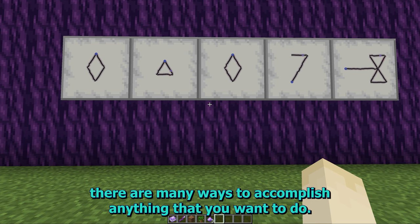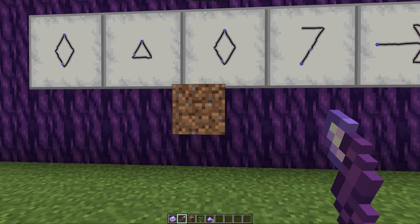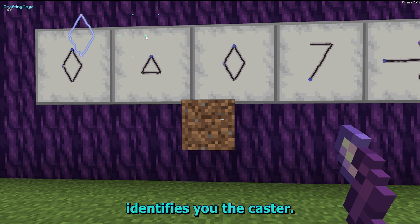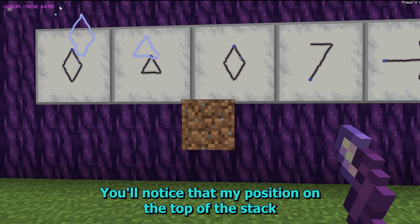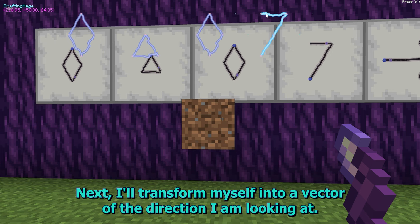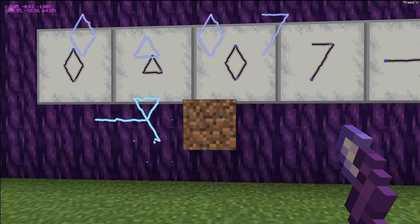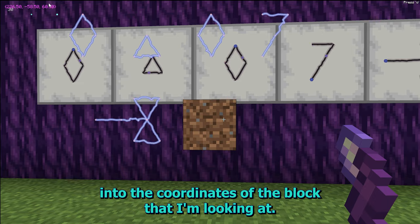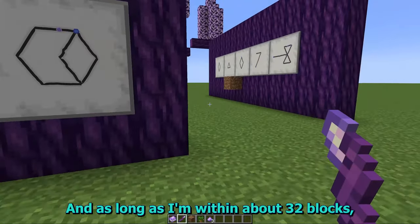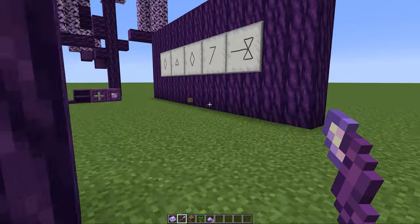As with non-magical programming, there are many ways to accomplish anything that you want to do. This is a fairly basic sequence for selecting a block you're looking at: look at the block you want to affect, open up your hex casting grid. The first pattern identifies you, the caster. The next pattern turns you into a location in the world. You'll notice that my position on the top of the stack has been transformed into coordinates. I'll refer to myself again, then transform myself into a vector of the direction I'm looking at, and use Archer's Distillation to combine my position and direction into the coordinates of the block I'm looking at. Once this position is set, I can exit the hex grid and do other things. As long as I'm within about 32 blocks, I can then use the break block pattern to break the block.